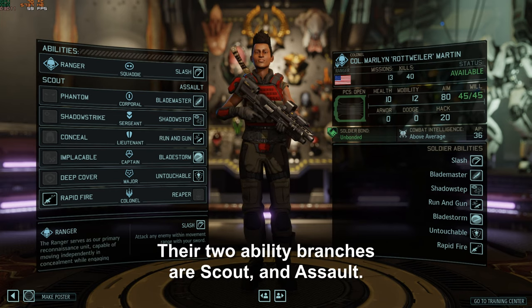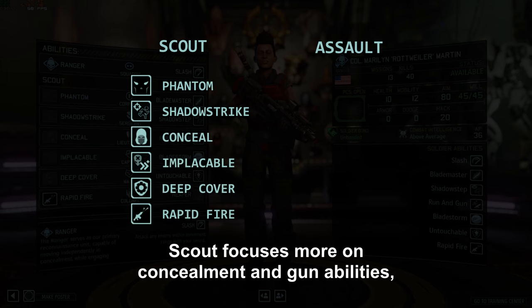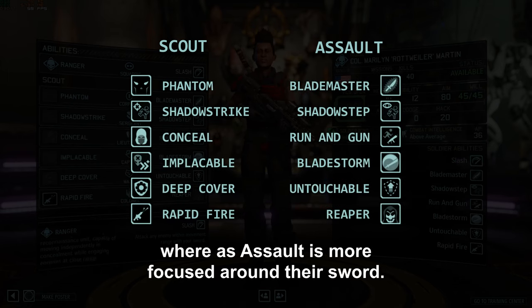Their two ability branches are scout and assault. Scout focuses more on concealment and gun abilities, whereas assault is more focused around their sword.